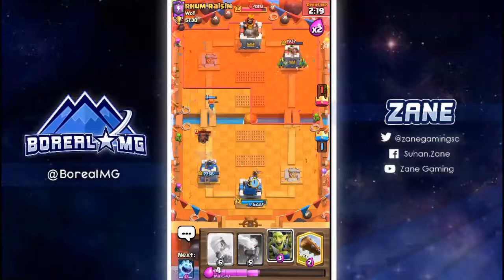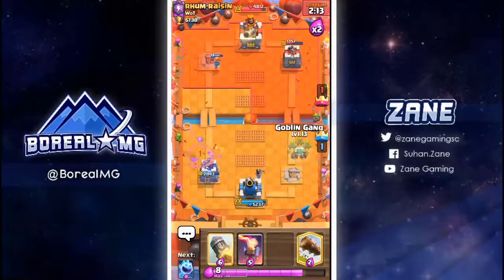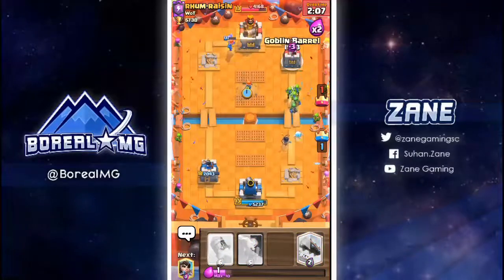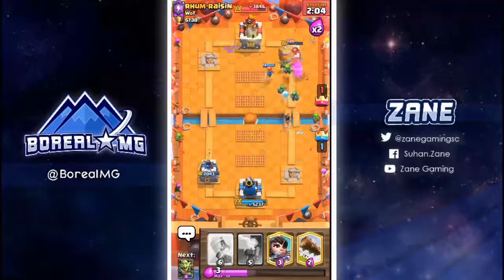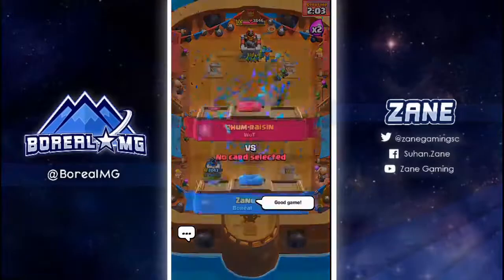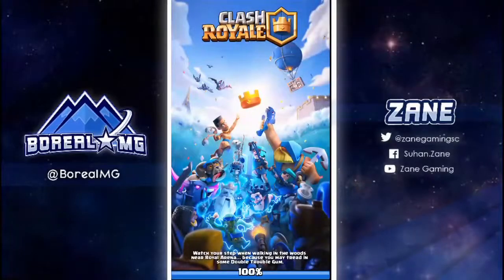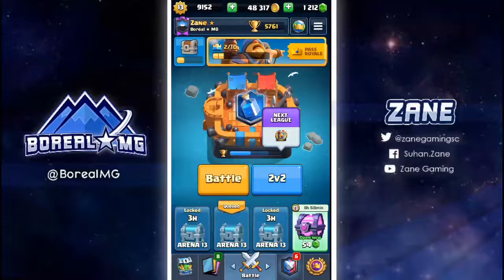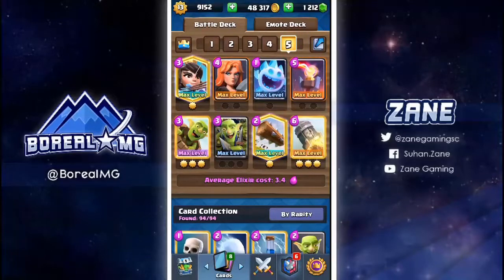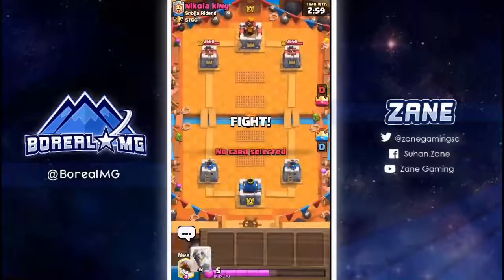I do have to defend this. Princess, please — thank you. Valkyrie. Did he give up? I think he gave up. You should not have given up, you still had a chance. GG. Not the best game, but I played it right — I pressured when I needed to. Because he had arrows and zap he could continuously kill off my princess for an even trade and deal with my inferno towers. If he played well he could have won — it was 50-50.